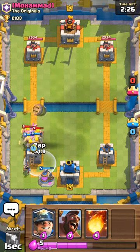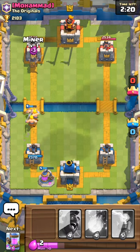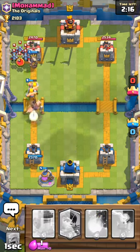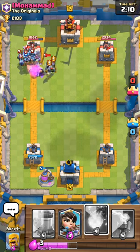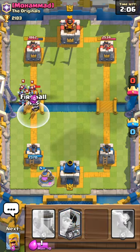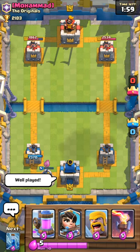I might have to place my barbs — I don't want them to get to my tower. Zap, zap that right there. Okay now — Miner, Miner, I'll put that there. I'm gonna fire this whole thing — boom! Okay, well played. I have an elixir advantage.